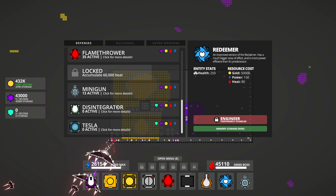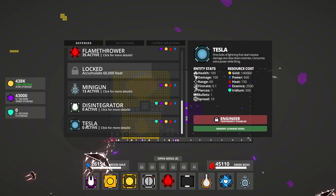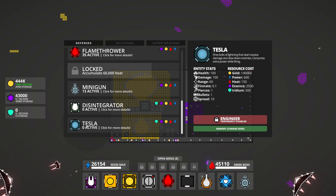Chiller minigun... what's this thing? Pulser's older sibling - fires piercing shots that break apart as they travel. Hey, that sounds pretty good. Fires bolts of lightning that deal massive damage and slows enemies, but consumes extra power while firing. What's the range on this thing? Pretty far.